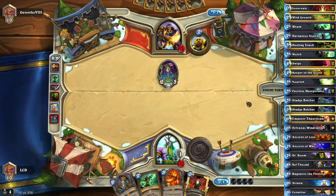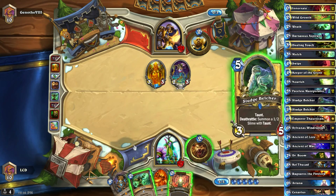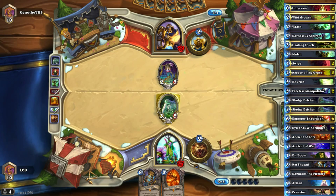He opts not to play Muster for Battle. That new GvG card summons and makes your hero power really good. We're going to Innervate the Sludge Belcher — we could have saved that Innervate for turn four Ragnaros, but I'd rather get the Sludge Belcher out now. The Zombie Chow is going to give us five health regardless.